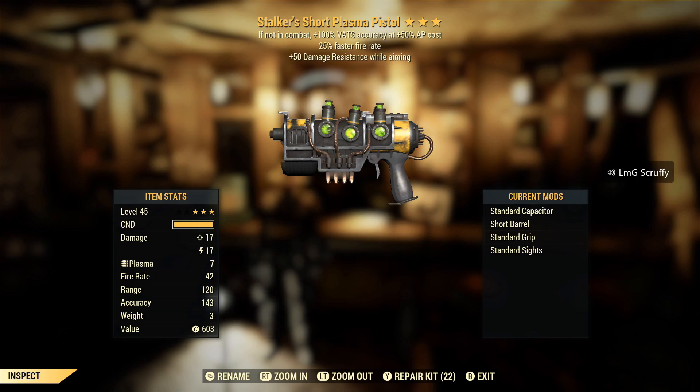Stalker's seems to work pretty well with something like faster fire rate. I don't know if that would drain too much VATS depending on how you're using it. Again I'm not familiar with plasma pistols.